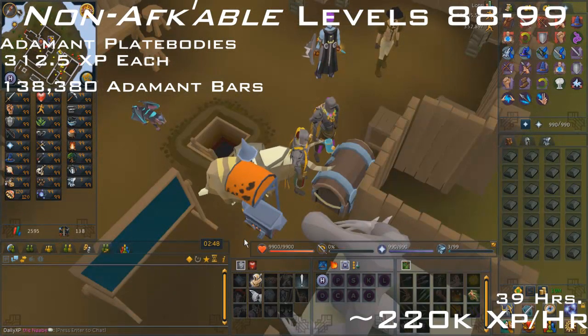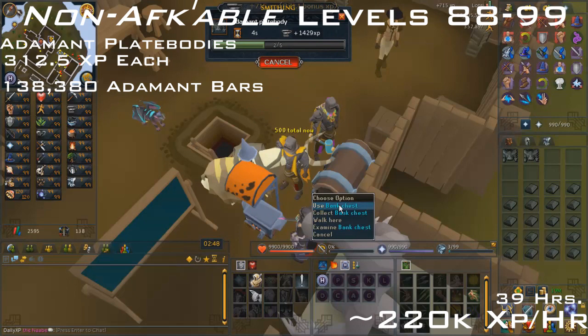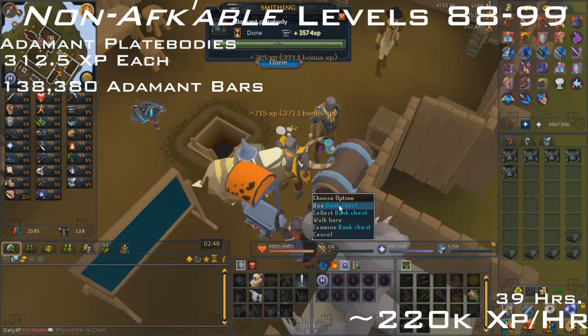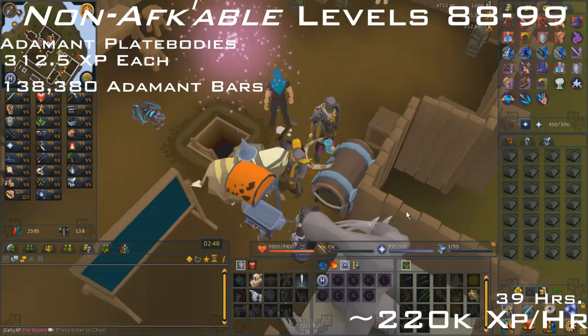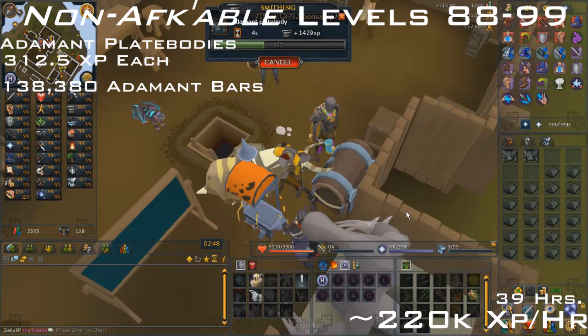From levels 88 to 99 you want to make adamant platebodies. These give 312.5 XP per body and is about 220k XP per hour or even more. You'll need 138,380 adamant bars. I'd highly suggest using portable forges with the Portables friend chat, but if not, you can use the anvil located at Falador West Bank. This should take you around 39 hours to get level 99, or even less with Portables, Scroll of Efficiency, and all those other bonuses.